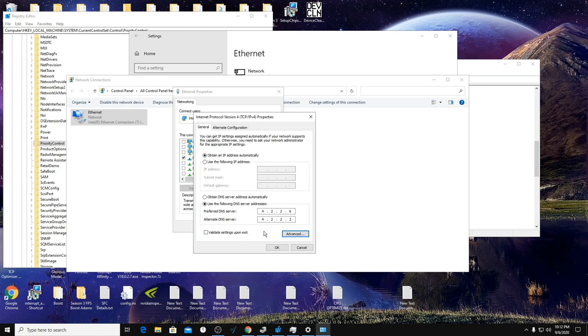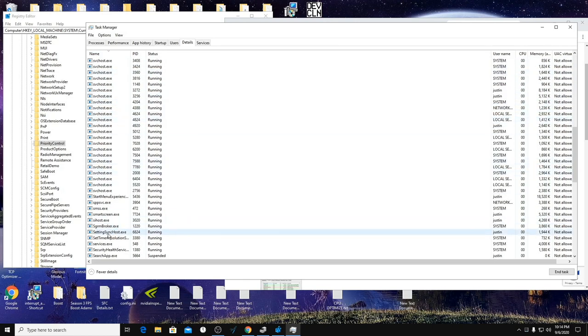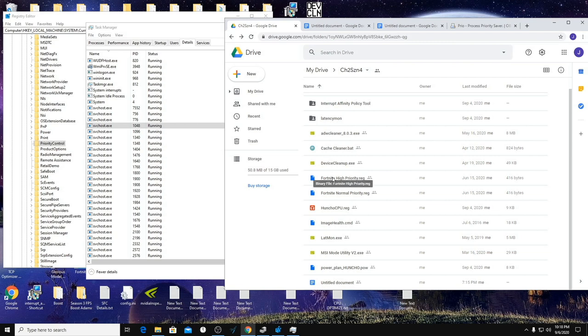Go to Task Manager, find the relevant system process, set CPU priority to Below Normal or keep it at Normal, and set the affinity to only CPU 7. If you have issues, you can set it to more cores. If you have hyperthreading with double the processors as cores, mark the last two cores instead of just the last one. For Fortnite itself, I prefer running it on High priority — it gives me the best performance and most FPS. I put both High and Normal priority registry edits in, since many say Normal helps with stutters this season, but for me High works better.